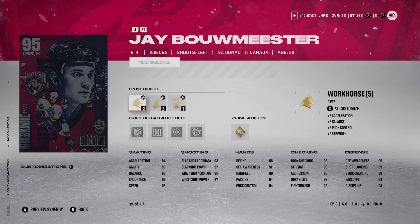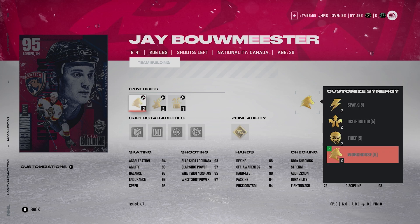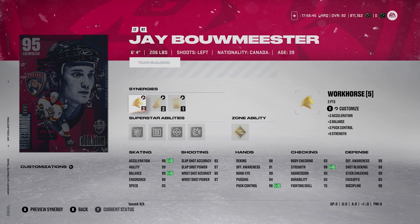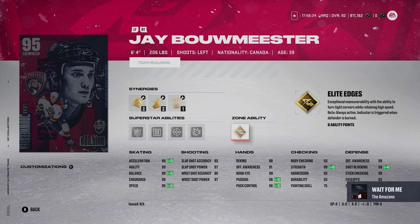Jay Bowmeister is insane — six-four, 206 pounds, lefty D-man. He's got Spark, Distributor, Thief, and Workhorse as synergy options in slot one, then Light the Lamp, Buzzing, Fly the Zone, and Wingman, and then Heart and Soul and Magician. Crank that on Workhorse because that gives 96 acceleration. Wingman gives 95 speed — again, on a six-four, 206-pound D-man. The abilities are absolutely cracked: Silver Stick 'Em Up, Silver Shutdown, Silver Seeing Eyes, Silver No Contest, and Gold Elite Edges.